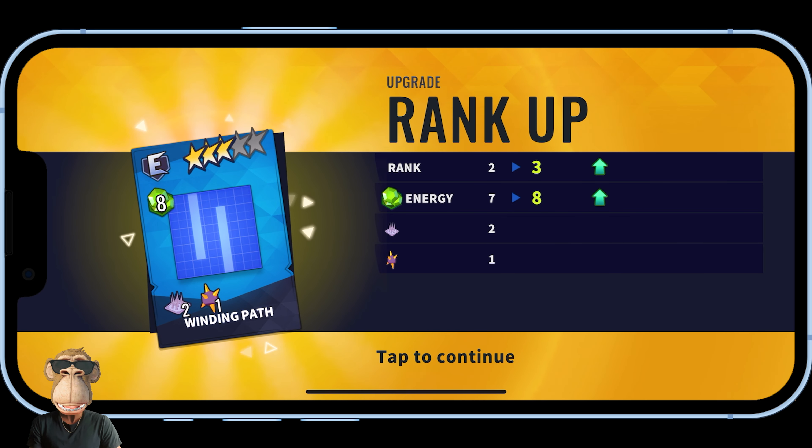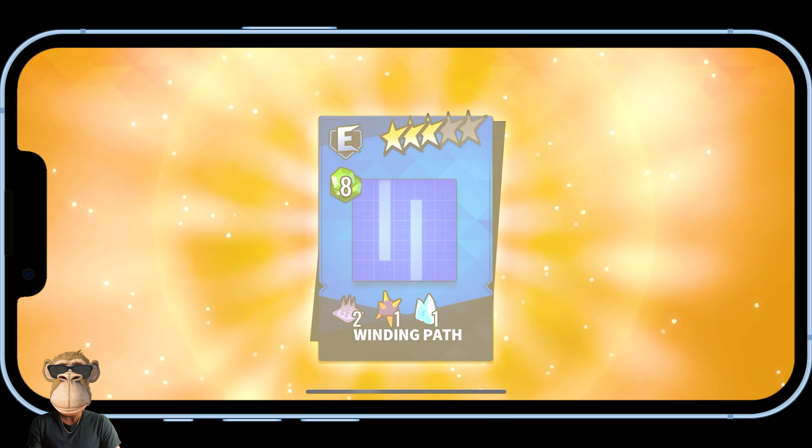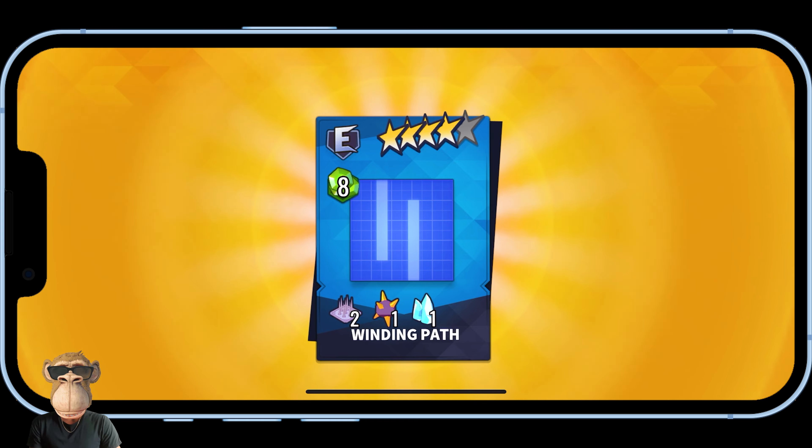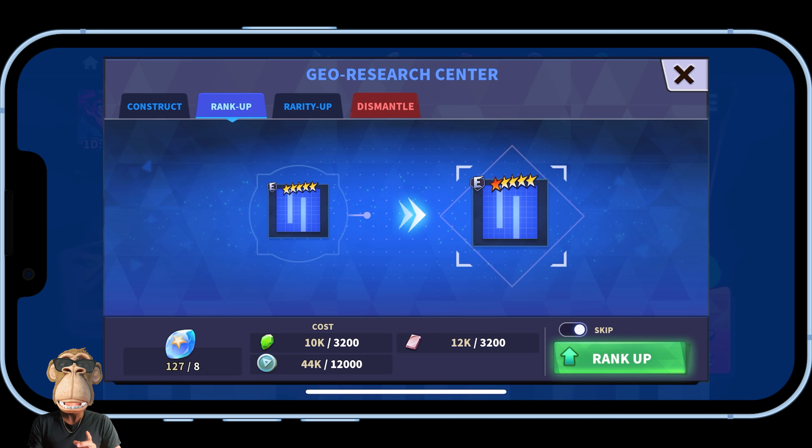Now I have eight spaces at rank three. Going ahead with another rank up. I went up to rank four and got one of these spike barriers — troops have to do damage to get through it, giving your tile more time to deal with attackers. Pretty sweet! Now jumping over to the rarity up section.